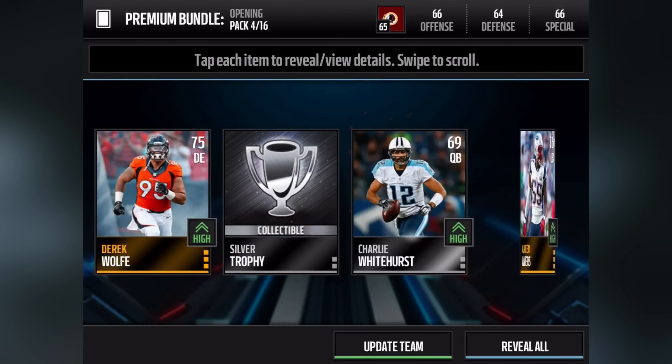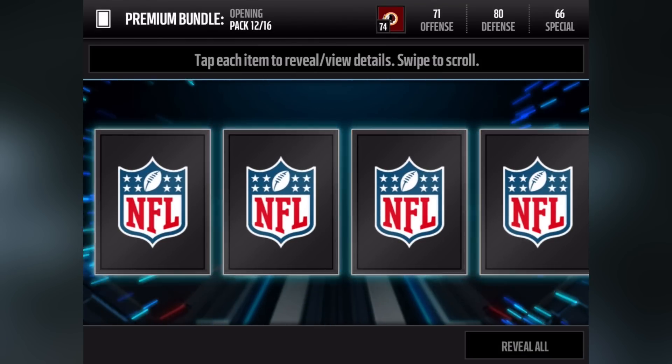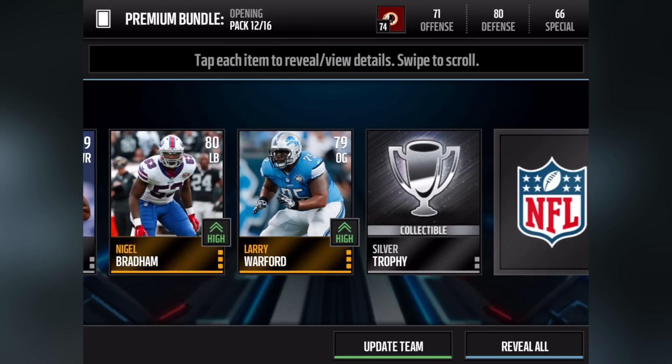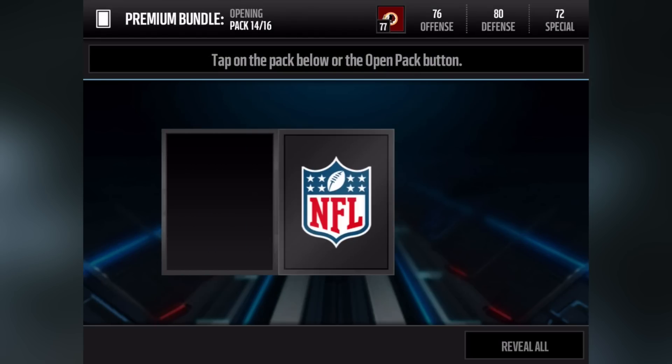Alfred Morris — like he's been all over this video, we saw his set and now we get him in a pack. Moving forward we get Charlie Whitehurst. Is that gonna be our quarterback? That's gonna be a problem. Then Stefan Diggs, a product of the University of Maryland. I really want to play that card but I'm not sure if he's actually going to be able to start.